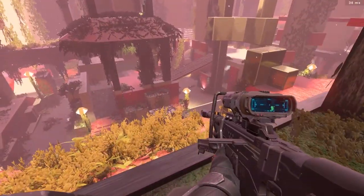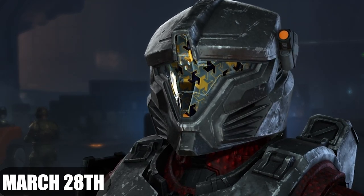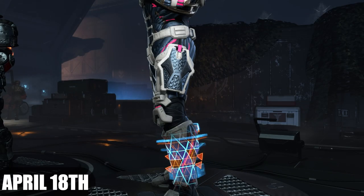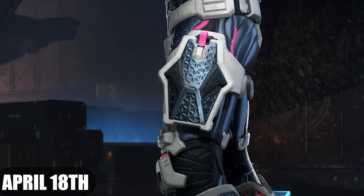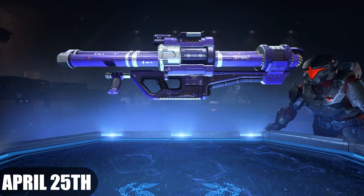On March 28th we get a visor called Puzzle Palace. On April 4th we get a weapon coating for the sniper rifle called Umbra Guardian. On April 11th we get a pixacharm. On April 18th we get what seems to be a Chimera Core leg attachment or armor piece.